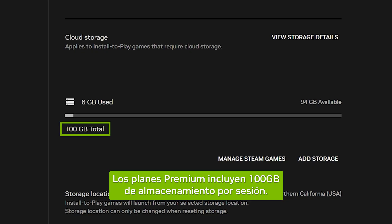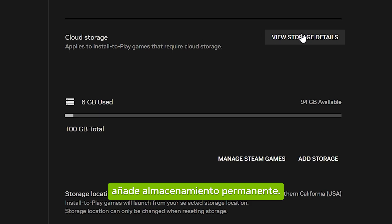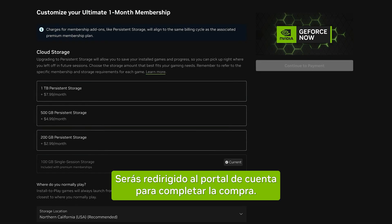Look for the badge and check storage needs before installing. Premium plans include 100GB of single-session storage. To keep your installs and saves, add persistent storage. Follow the prompts on the screen to add persistent storage — you will be redirected to the account portal to complete the purchase.